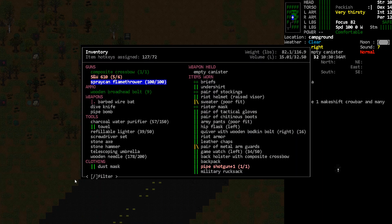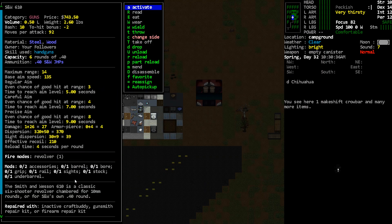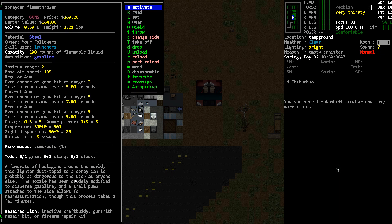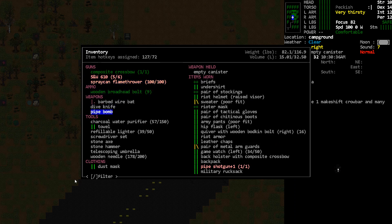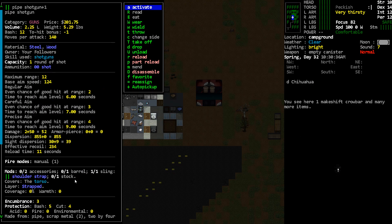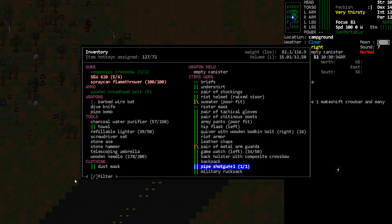I do want to continue talking about some of the stuff that we've got with us just in case we need to use it. I am carrying around our revolver — it's not going to do a whole lot of damage, but if we really need to and can't reload, we could use that on a hulk or something. I also have a flamethrower that's full of gasoline that we built. We made a pipe bomb too. We can't make a fertilizer bomb yet because we're missing an ingredient — I think it was the three-liter jar, which I didn't want to use yet. Maybe this episode will end with a big bang. I also got a pipe shotgun on a sling and an extra crossbow in our holster, plus a quiver on our right leg.